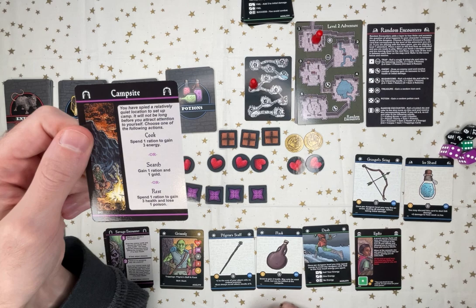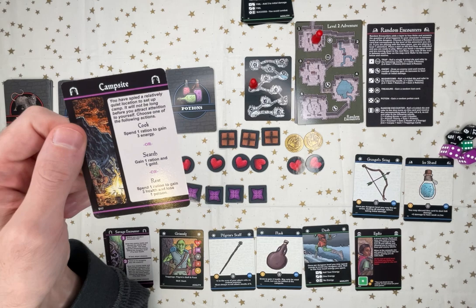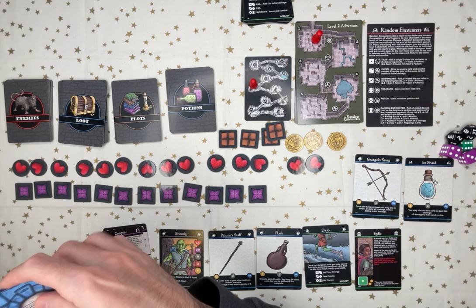I can cook. Spend a ration to gain energy — I don't really need anything right now. I don't need any of this, but I'll just gain a ration and more gold. I am brimming with food here.